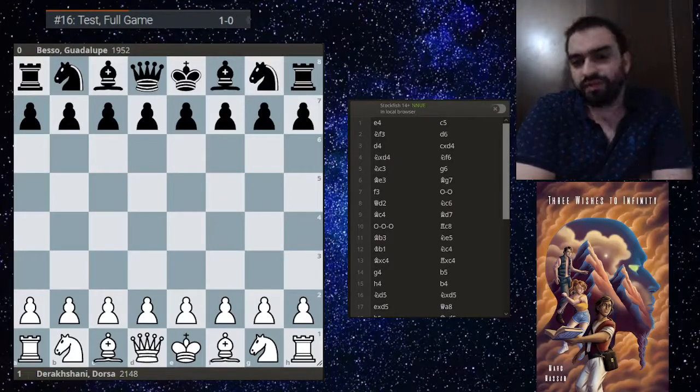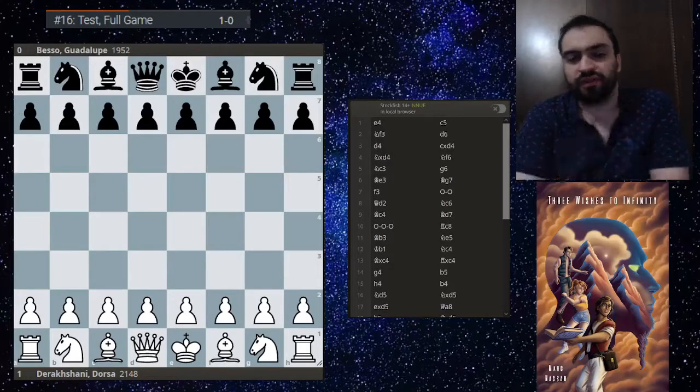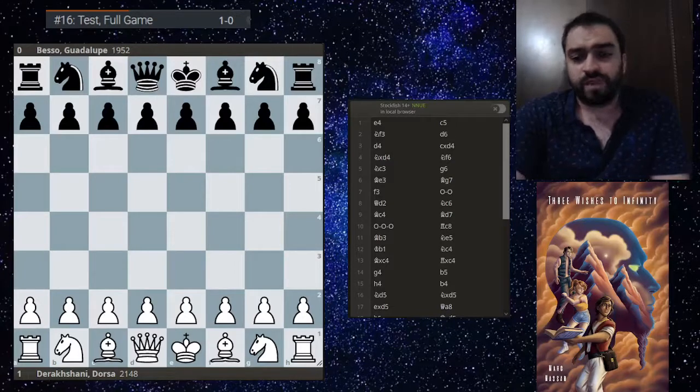In King's Indian Attack positions, sometimes white doesn't get checkmate as planned, and black survives, but in the endgame they end up with the pawn on h6 and the king on h8. The rooks might infiltrate and win important pawns while black tries to escape the back-rank mate. Very important pattern to remember, especially in the King's Indian Attack. Thanks for watching and goodbye.